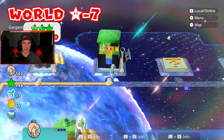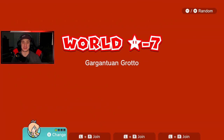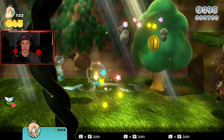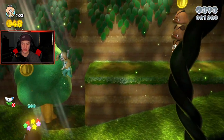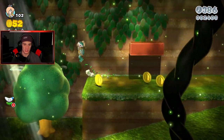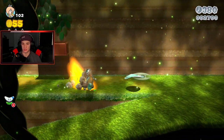Now we got this level — Gargantuan Grotto, baby! I remember this one. I believe there's a big mushroom in this one that we need to use to actually get a star or a stamp. Yeah, Gargantuan Grotto — yo, eat the ride! Getting mad. What do we got here? Anything in this tree? I have a feeling there's something in this tree — there's light shining down.